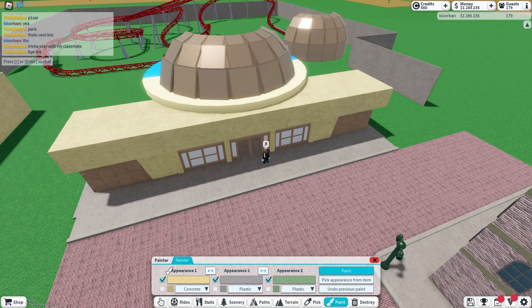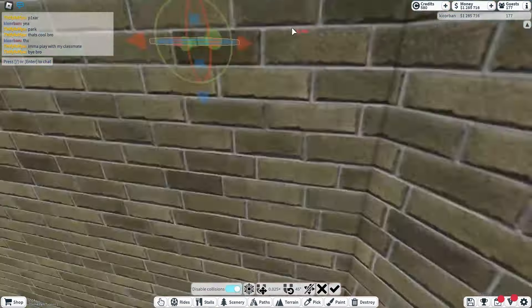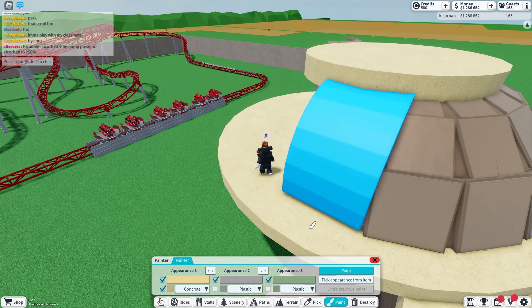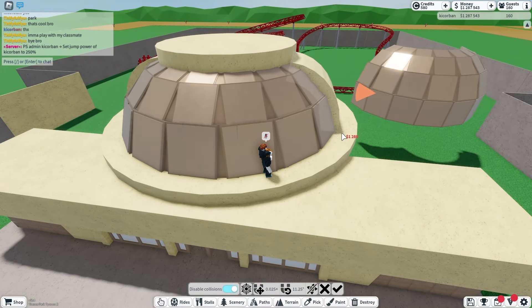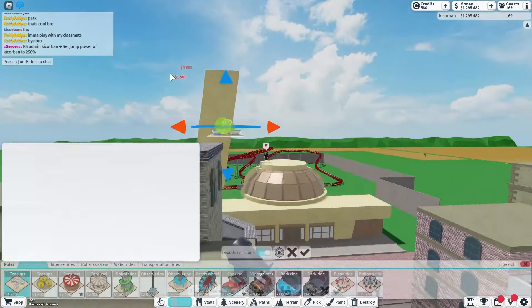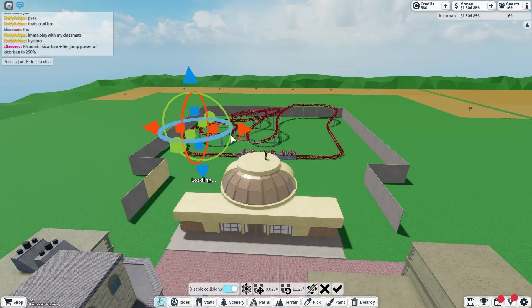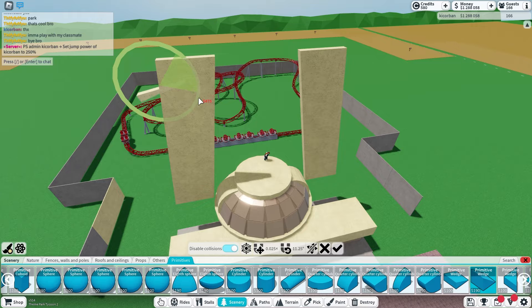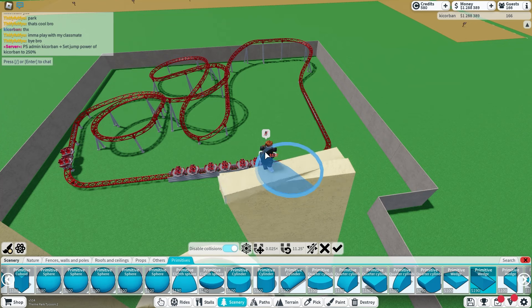We'll grab this and make this bigger - we want it to kind of match the roundness of it. So around about there I think should be good. We will paint the cylinder this concrete, then what we'll do is copy this cylinder, move it up and put it here. Grab this and copy this all the way up to the cylinder. We'll then paint this same concrete, and copy this over to the other side as well. Now that we have gotten this done, we can get onto the fun part. We'll copy this up - I think that height's good actually. Move this over to the other side as well. Move it over to the other side, just like that.